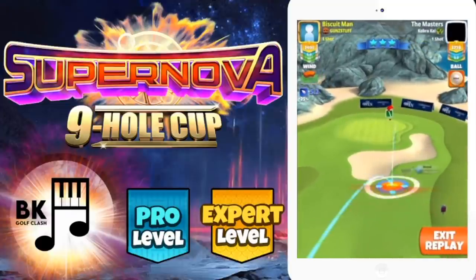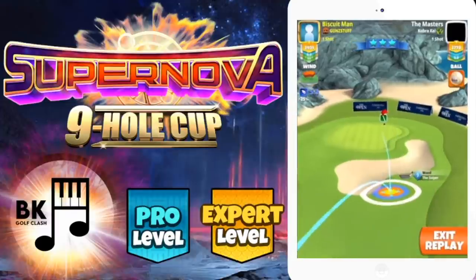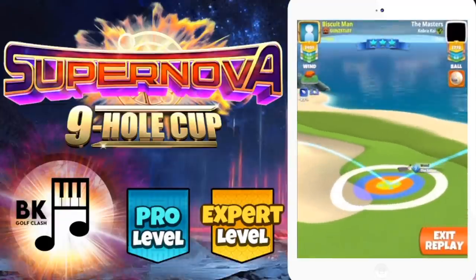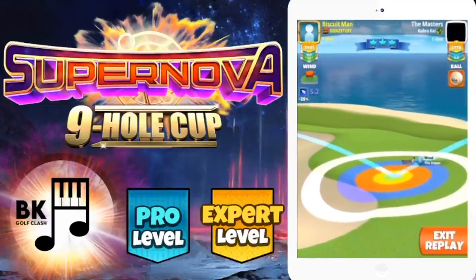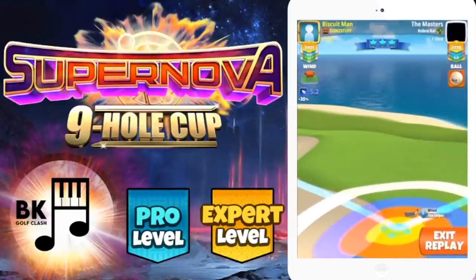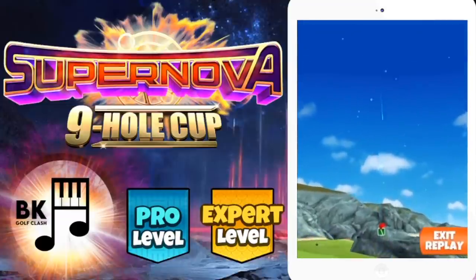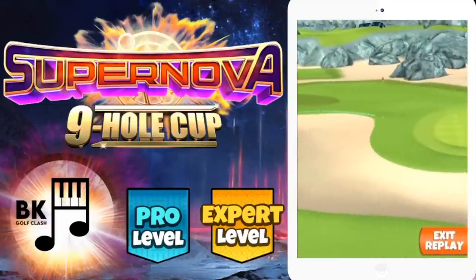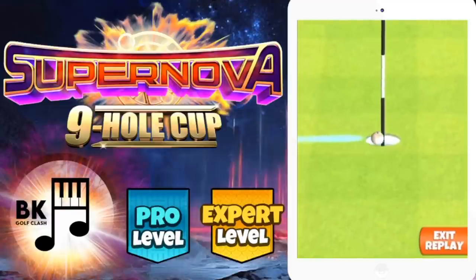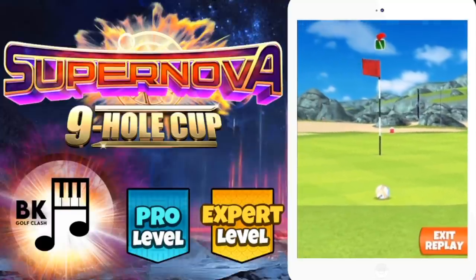Second shot — either going to be max distance with the long iron or minimum distance sniper. With only a power two ball and the distance of my drive I'm in between clubs, so I decide to push up from the long iron and go with the sniper instead. Putting spins on as needed, using the ball guide to get nice and close to the pin. Minimum distance, 15% elevation is what I go with, noting that elevation numbers will vary depending on the crosswind and how you set up your shot. I had a little accidental overpower but very good line there — minimum distance 15.